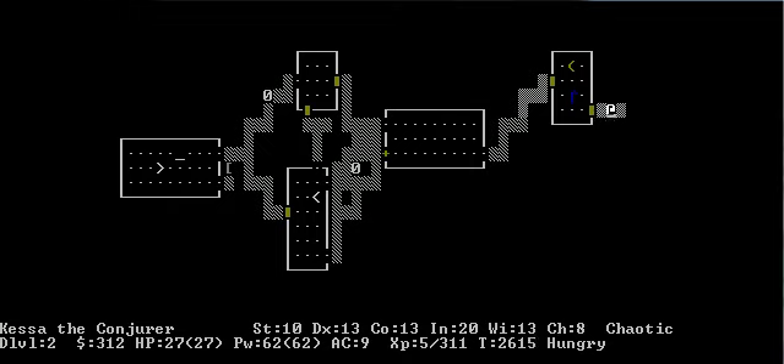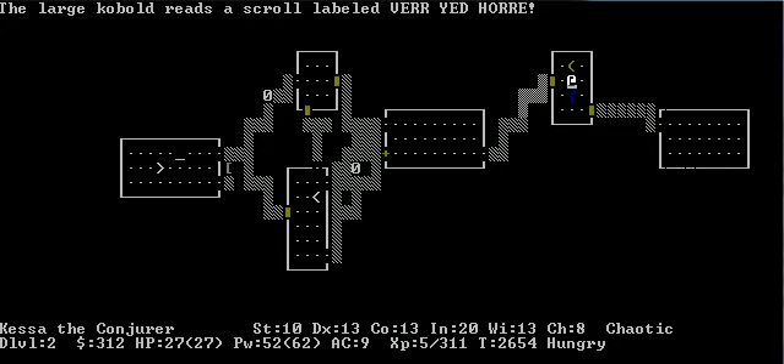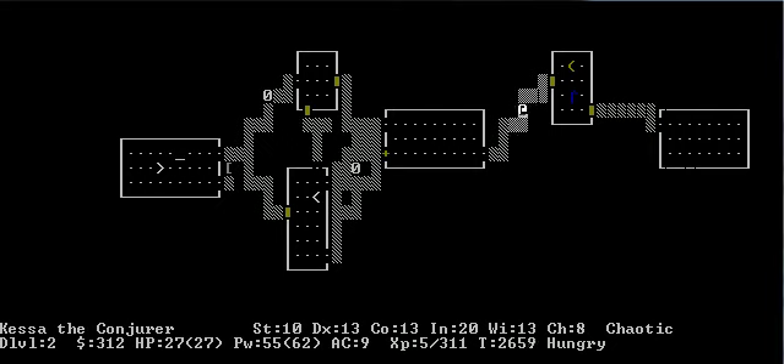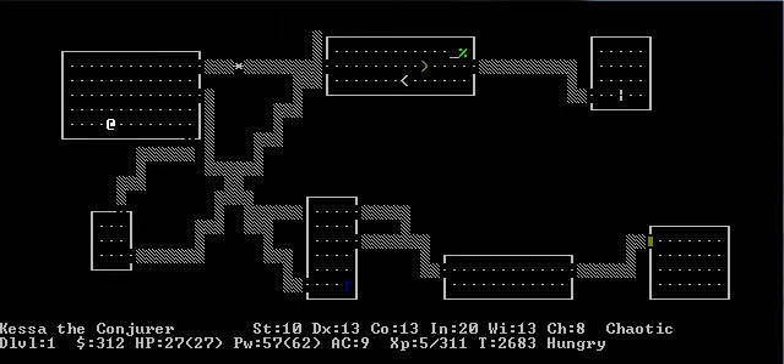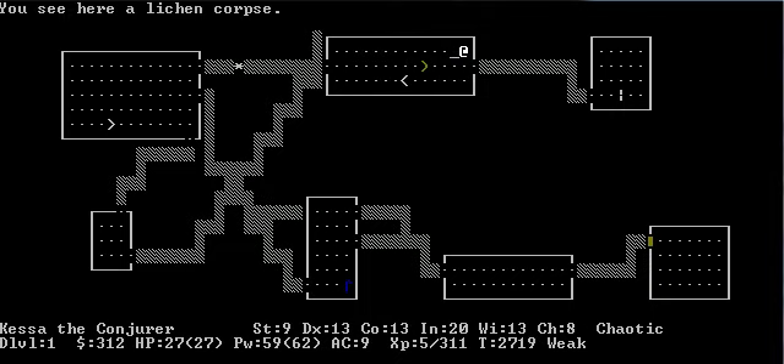I don't know if I want to eat an egg — it could be a cockatrice egg. I might be in trouble here. It read a scroll and now it's gone, so I'm gonna guess that was probably a scroll of teleport. We need to go up because I don't want to die of hunger. I don't know if we're gonna be able to pray because I just got the Magic Bane. That's ridiculous.